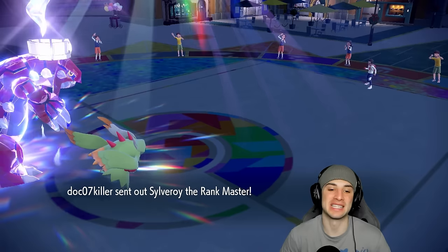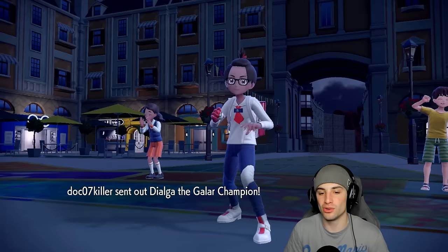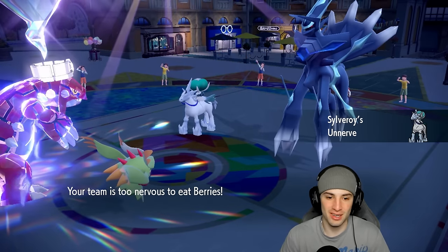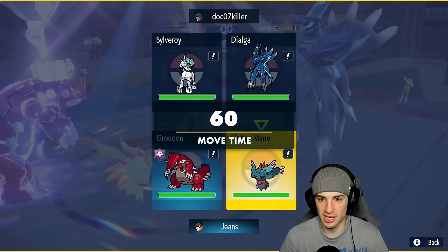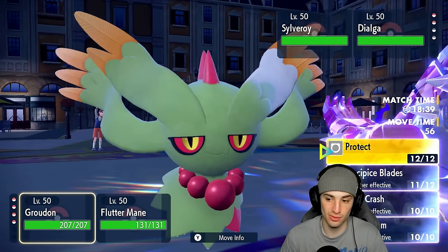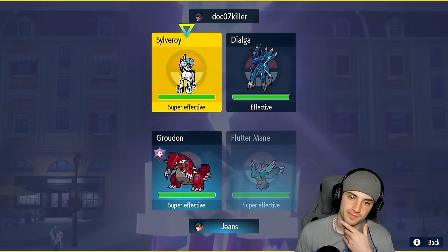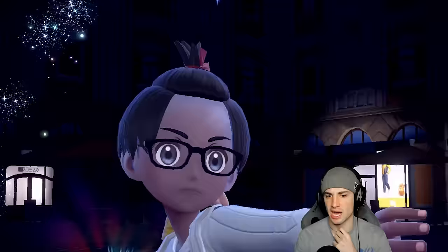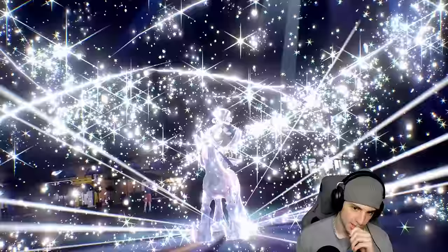They probably have Ice Rider Calyrex in the back end — yeah, there it is. Origin Dialga comes out — if I had to guess it's probably pretty slow. This Pokémon looks so cool. I still have Focus Sash on Flutter Mane, I can rip Blades all day. Is Origin Dialga the same typing as regular Dialga? It is. Ground is going to rip into this thing. I'm going to go Blades and Shadow Ball into the Calyrex slot. A Tera type pops out from Calyrex — it's Normal, which kind of sucks for my Shadow Ball.